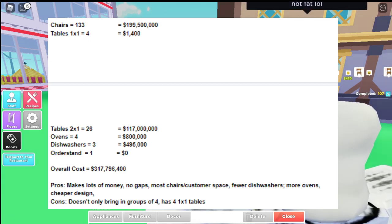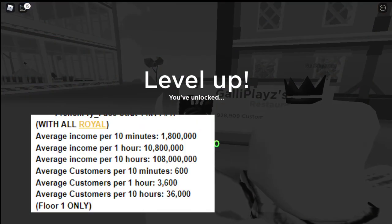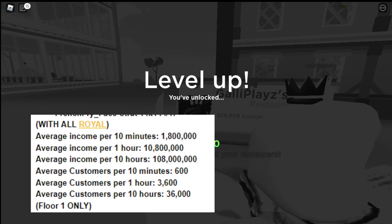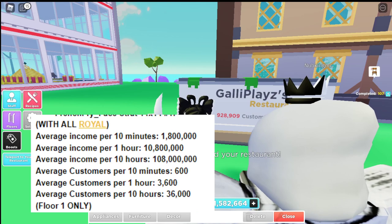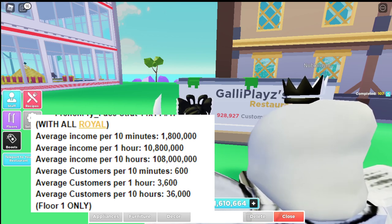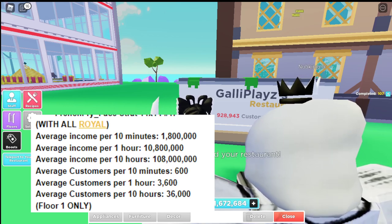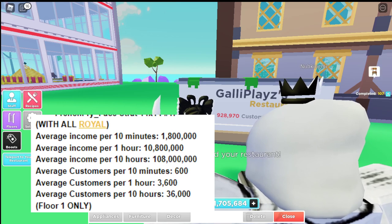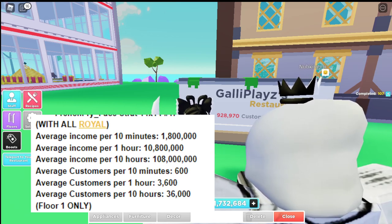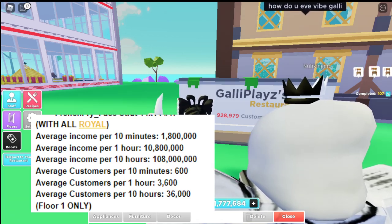Now let's discuss the stats. With full royal, the average income per 10 minutes is 1.8 million. The average income per hour is 10.8 million. The average income per 10 hours is 108 million. The average customers per 10 minutes is 600, and the average customers per 10 hours is 36,000. It's pretty good for both customers and income — it's definitely a good strategy.